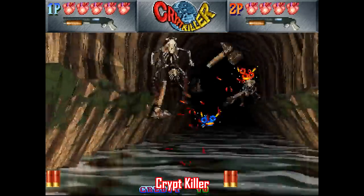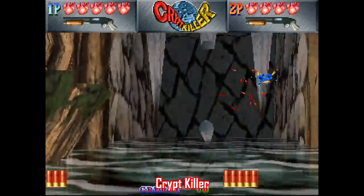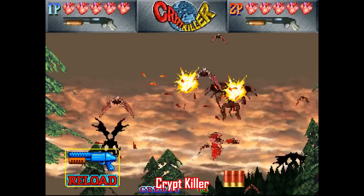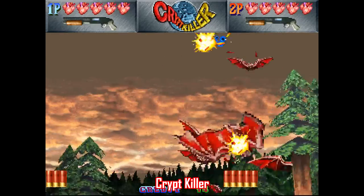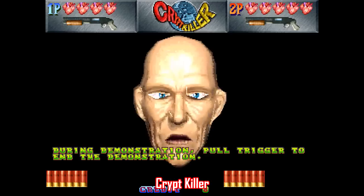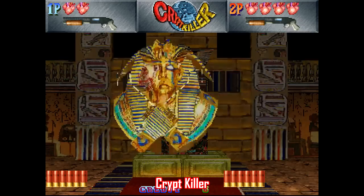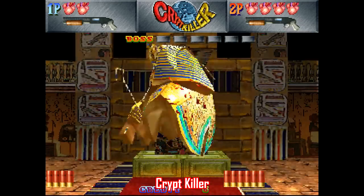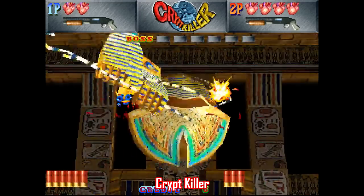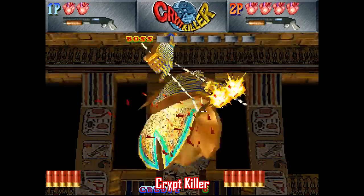That wasn't Konami's only foray into the genre. A few years earlier, they also made Crypt Killer for the arcade in 1995. It got ports to Saturn and PlayStation, and this game is just ridiculous — we're fighting skeletons, mummies, creatures from the Black Lagoon, Captain Picard shows up to give instructions, then you've got serpents and pharaoh things. It's just a huge grab bag of random stuff, and it's considered horror, so I had to include it. It's just big dumb fun in the most 1995 way possible.